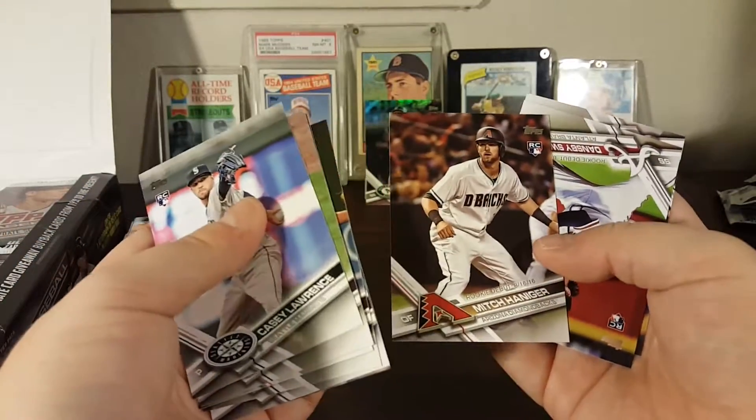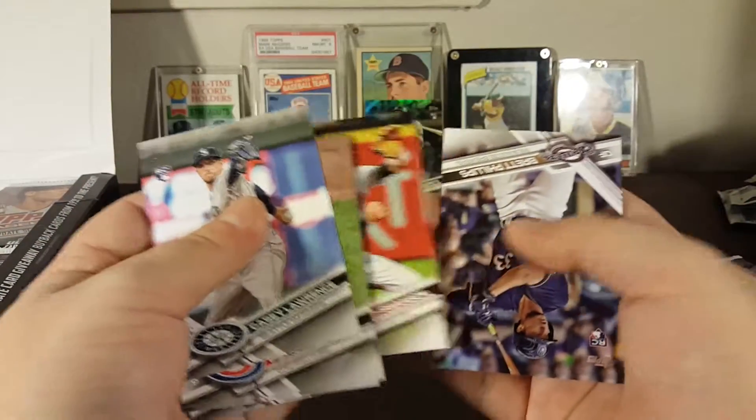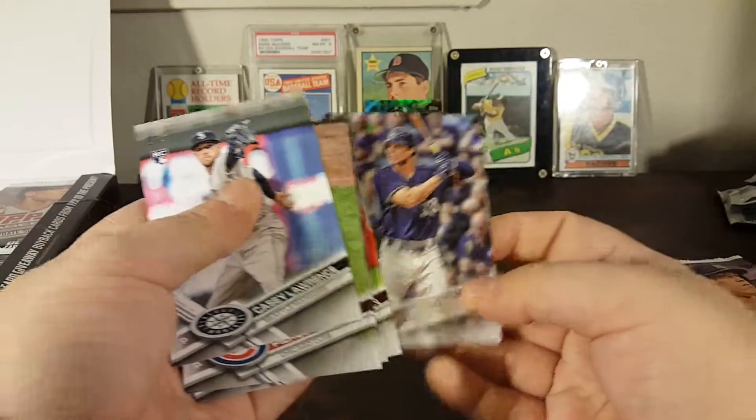Casey Lawrence rookie, Pierce Johnson rookie, Yarlin Garcia rookie, Corey Kluber all-star game, Cody Bellinger all-star game. That's the other Cody Bellinger. Aaron Judge rookie in the 87 look — nice insert, that's definitely good. Clay Buchholz, Mitch Haniger rookie debut. Dansby Swanson rookie debut — he's a good one. And Brett Phillips rookie.